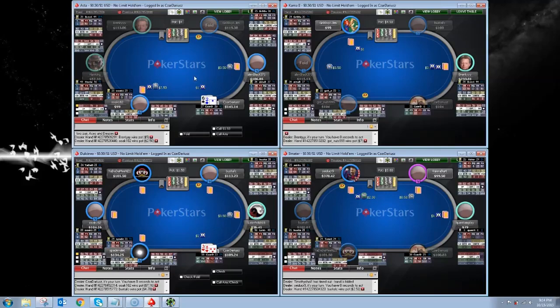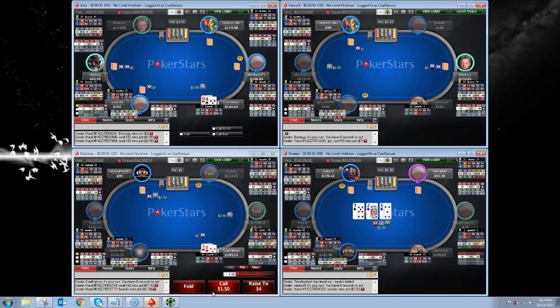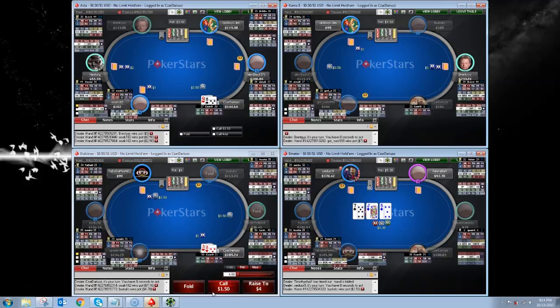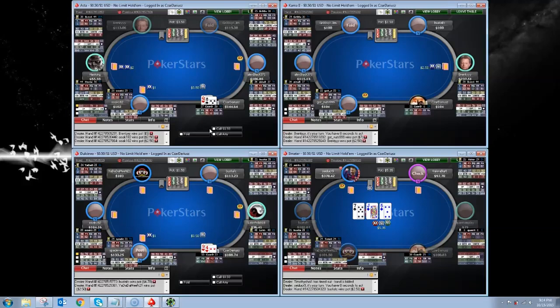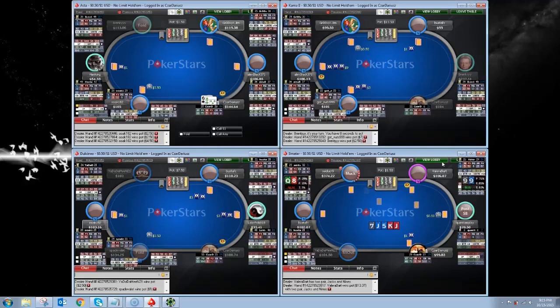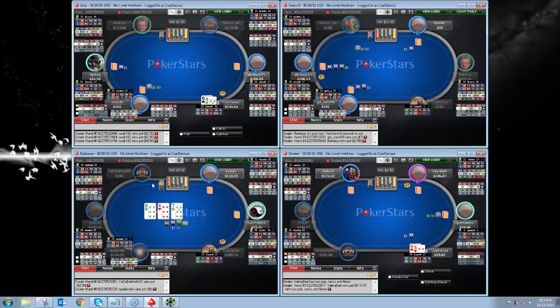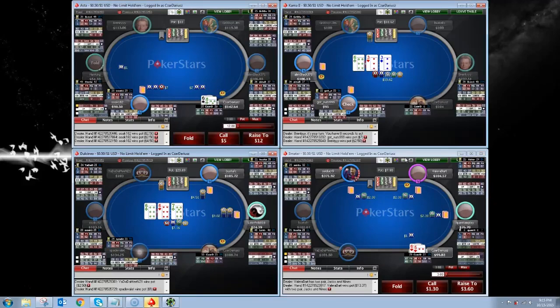We'll just fold a few junky hands here. Nine-four is not part of my opening range preflop. Occasionally it could be — there are some opponents I'll raise any two cards against preflop blind versus blind because they fold too much. Interestingly, Spade Valet is one of them, but I chose not to raise it. The reason is he does overfold his big blind, but we've got a bit of history and he does not overfold it against me. If anything, he three-bets like 40% against me, which obviously is not pleasant when you've got a nine-four suited.